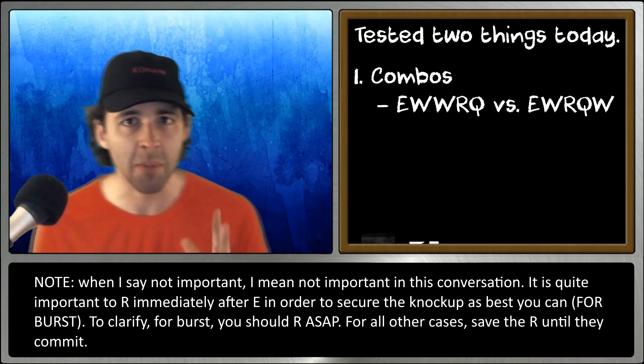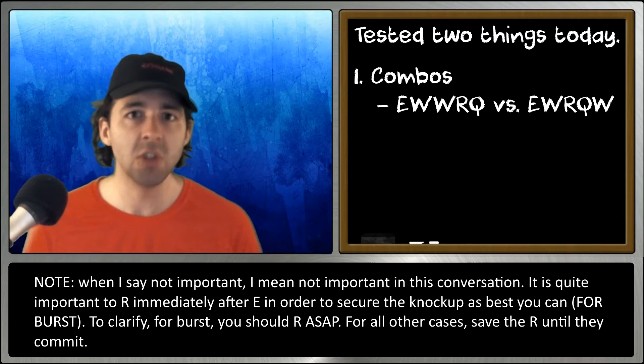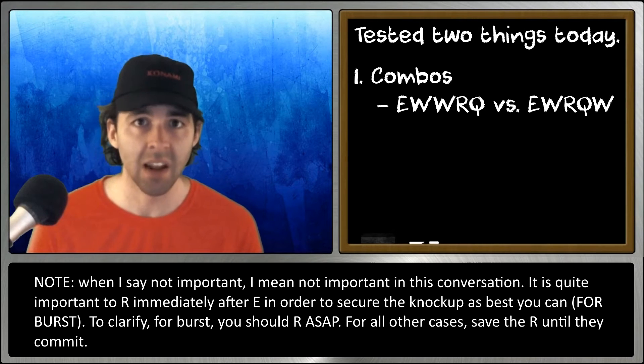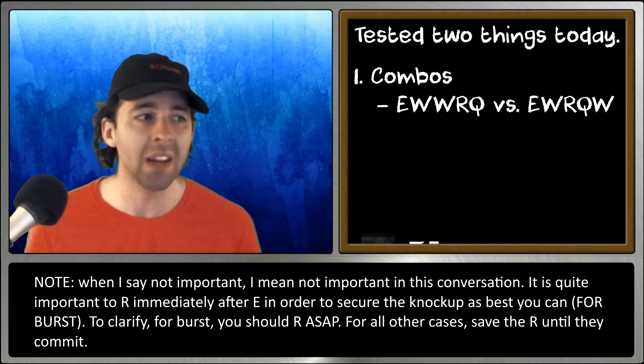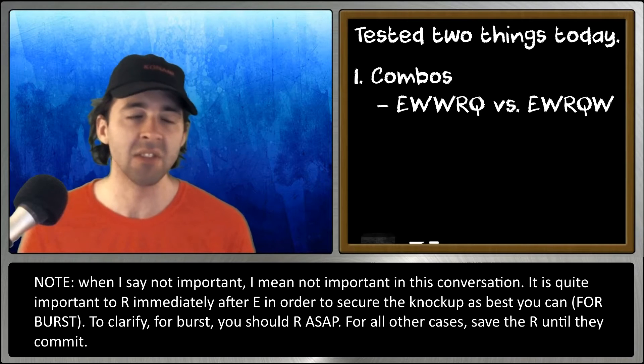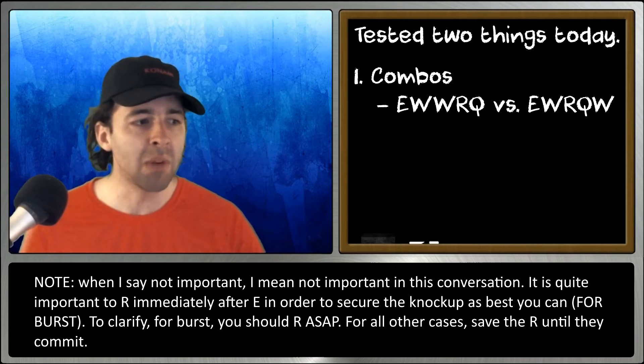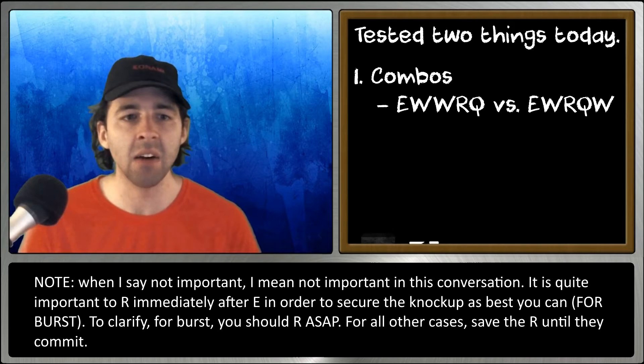The part that bothers me is that they spawn two E plants. The problem with this is that they're redundant and they're short range. You only want one E plant — you only need one E plant to get off the slow — but after that, you just want Q plants, because Q plants have much, much longer range and so they can get out more damage.